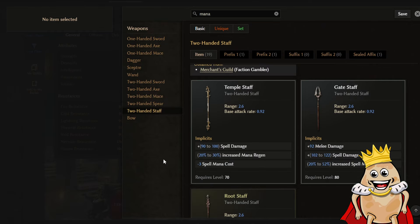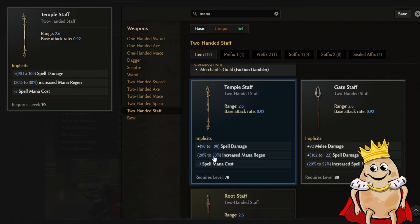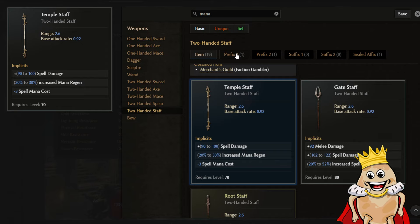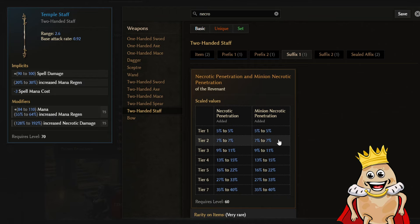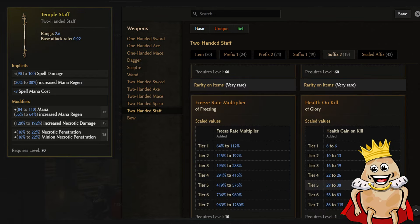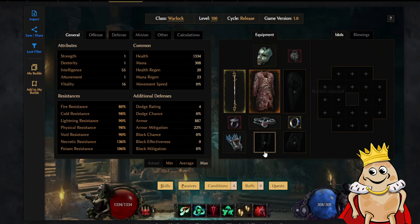Now we need more damage - let's find our weapon. We can go with something like Temple staff to gain more mana regen, reduced mana cost, and increased spell damage. Mana and mana regen as prefix one, necrotic damage as prefix two, and necrotic penetration as a suffix. Maybe health on kill as the other suffix. It's a two-handed weapon so we don't need a shield right now.